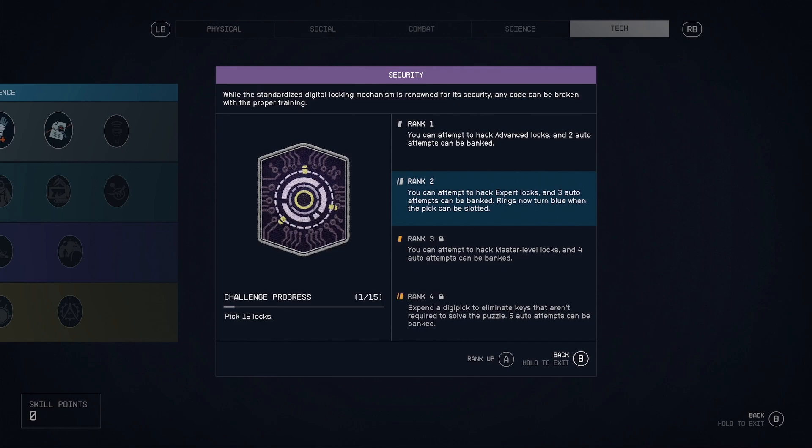You can also buy digipicks from vendors. If you want to lockpick at higher difficulty, you do need the security skill. Rank one allows you to do advanced locks, rank two expert locks, rank three master locks, and at rank four you get some more perks.